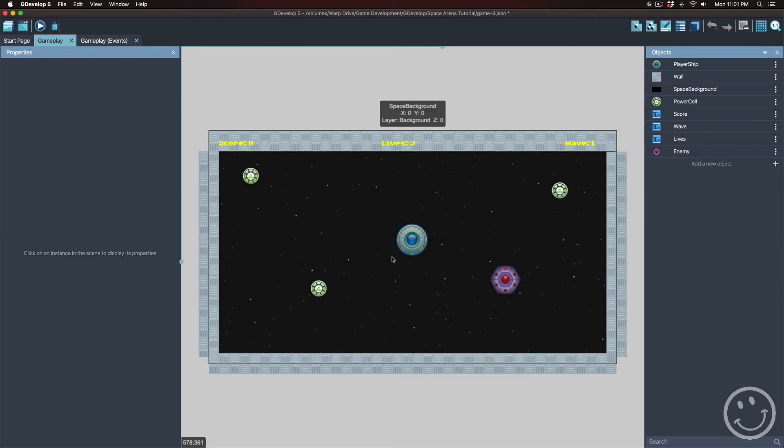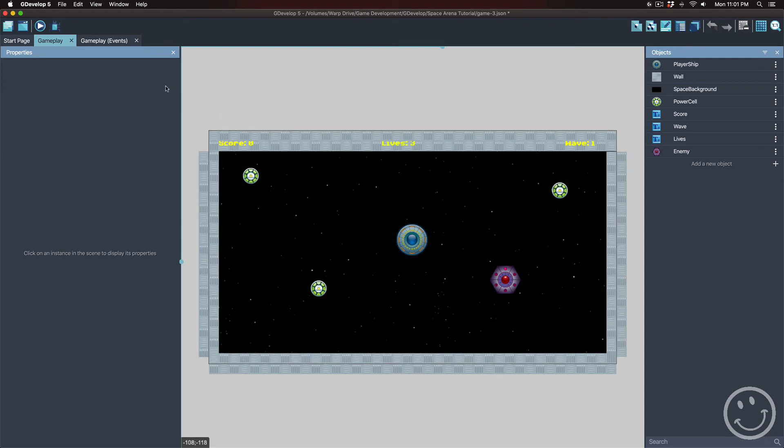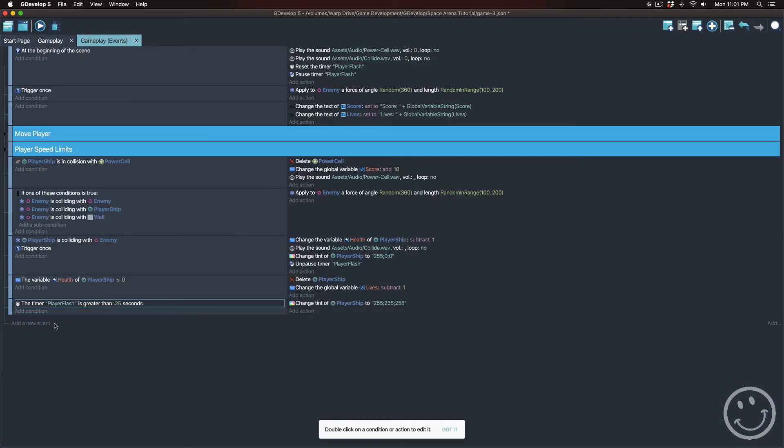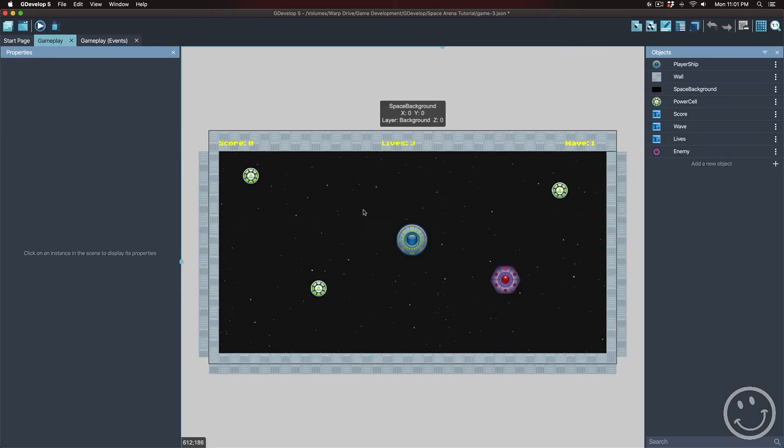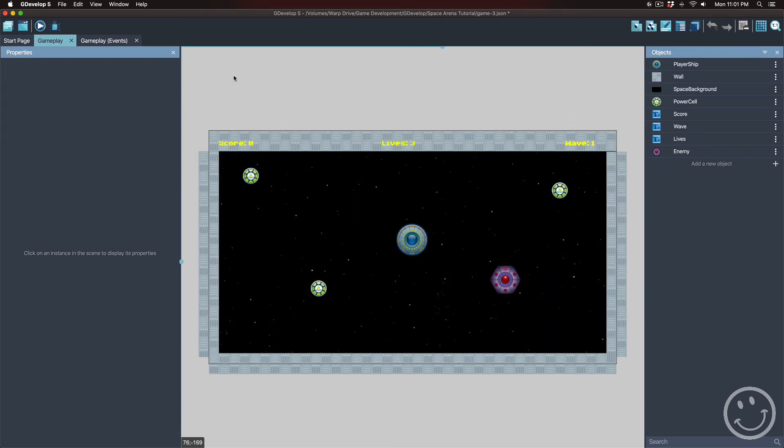When player alive is zero, there's going to be no player on screen and the events will know to spawn a new player. If player alive is one, there's a player in the scene and you just play the game.